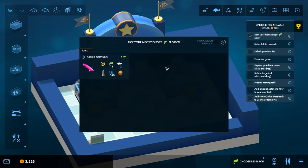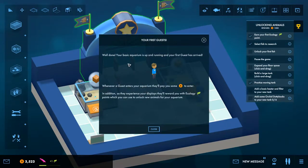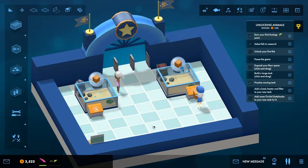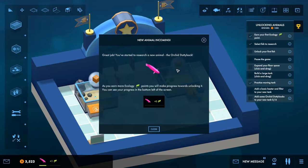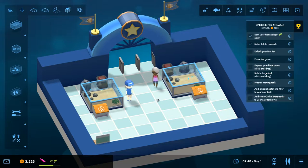Open your aquarium — earn your first ecology point, rank one. Your first guest has arrived! Whenever a guest enters your aquarium they pay an entry fee, and as they experience your display they reward you with ecology points which you can use to unlock new animals. We started researching the orchid dottyback — as we earn more ecology points we make progress towards unlocking it.